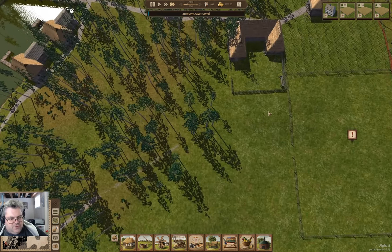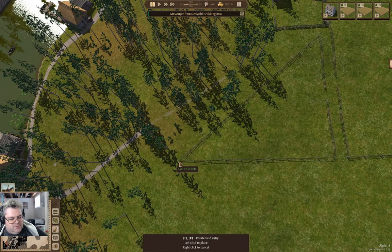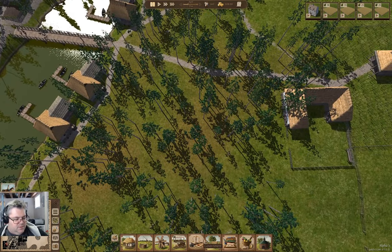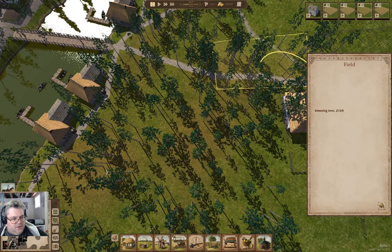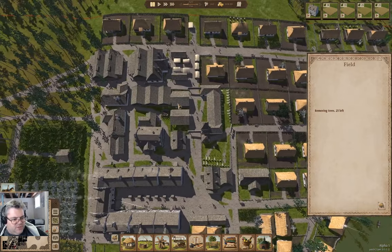I'm gonna add a field over here. We have a messenger from a place. If I bring this out to here, I can bring it up to here. Add another field. I'll be able to add a whole bunch more fields to fill in the gaps there, but the trees have to be removed first.